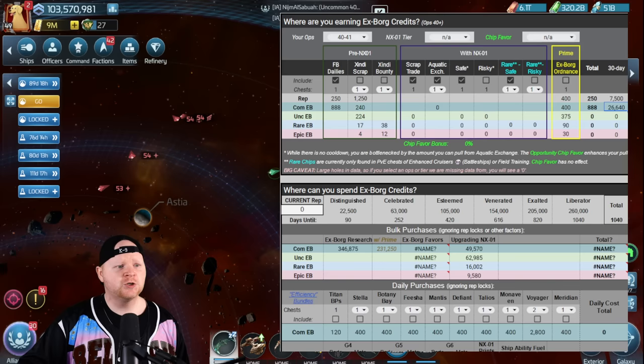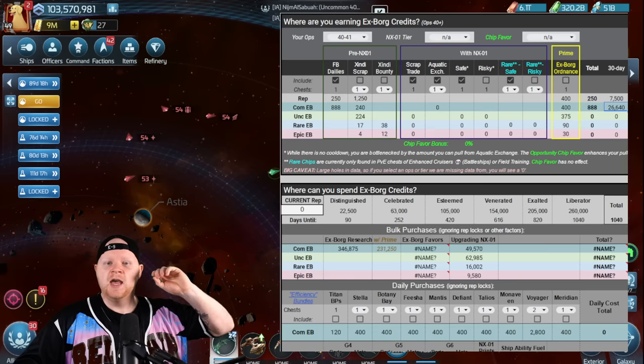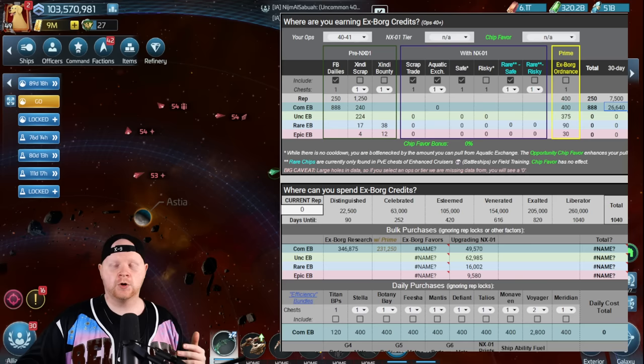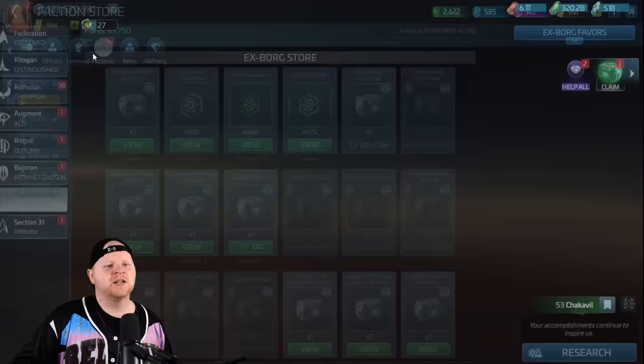In 30 days you'd earn about 26,000 common export credits. There are four different types: common, uncommon, rare, and epic — we'll cover all of that in this calculator. So if you just hit level 38, you want to start doing your dailies right now and work through your progressions. It's going to get more and more valuable as you can do more and more things. Number one: go do your export daily and grind your export faction.